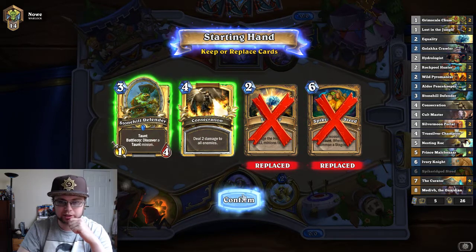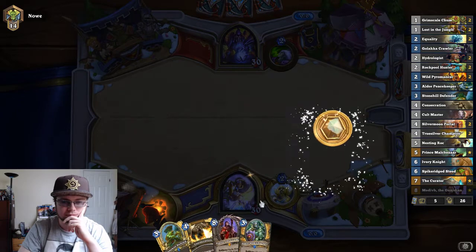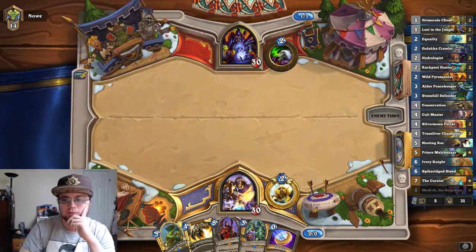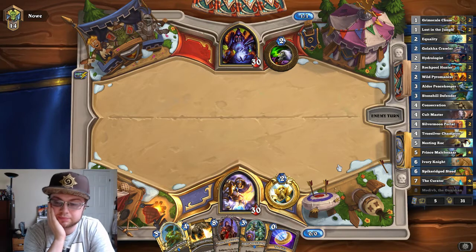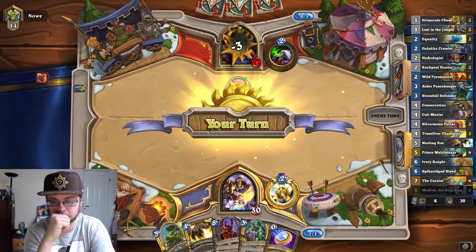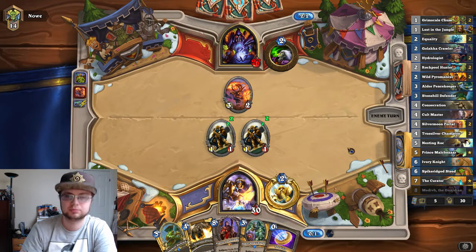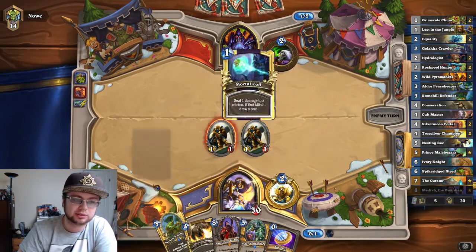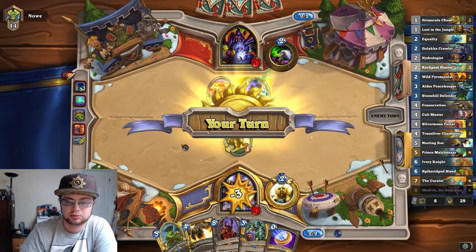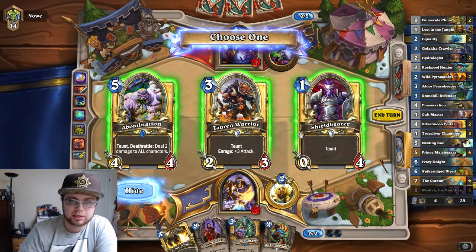So I should keep the Consecrate, not the Equality. Most Murloc players are pretty swarmy, pretty zoo-ish. Let's see what Prince Malchazaar gave us — hopefully something good. You can put another healing in your deck if you don't have anything. Next turn I can coin out the Stonehill Defender and get a Taunt. Against Zoo, I am going to take the Abomination.